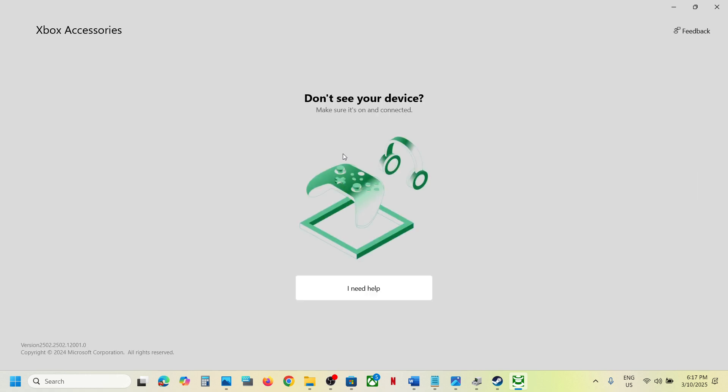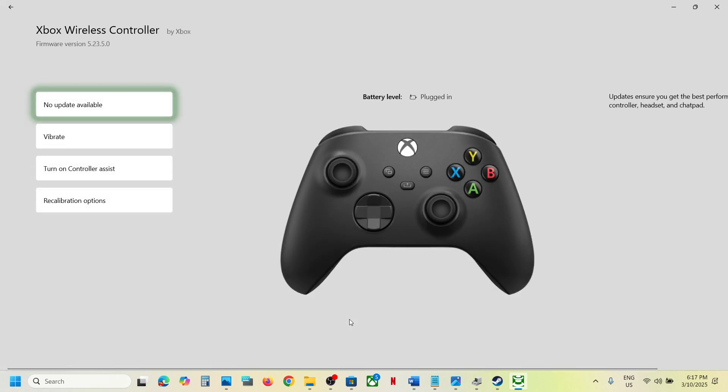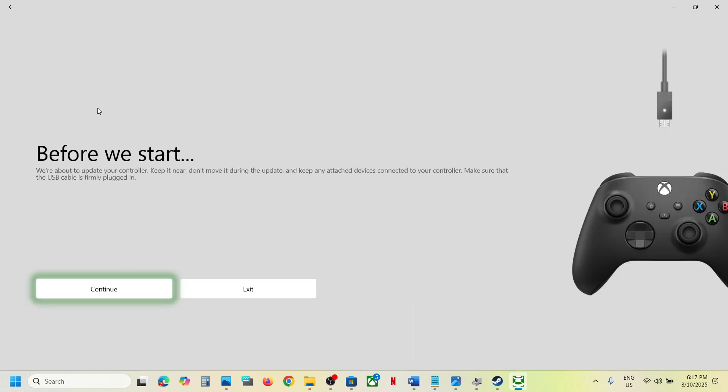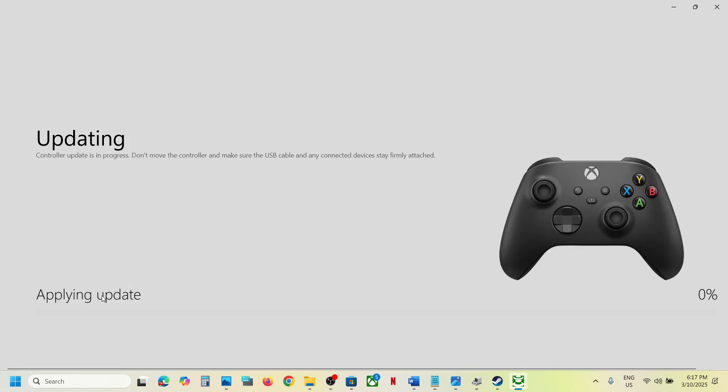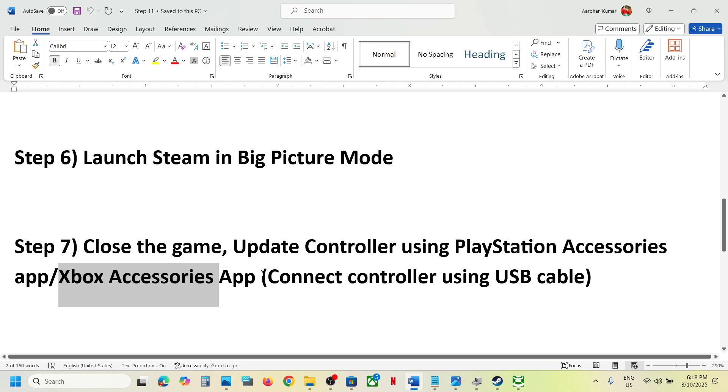Once installed, open the Xbox Accessories app and connect your controller using a USB cable — without a USB cable connection you will not see your controller. Click on the three dots, and if there is any update available you will see an 'Update Now' option. Apply the update, then launch the game and check.